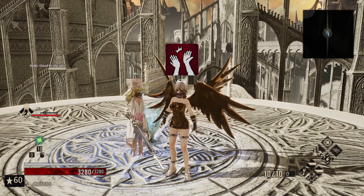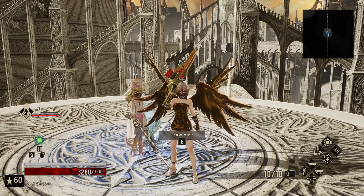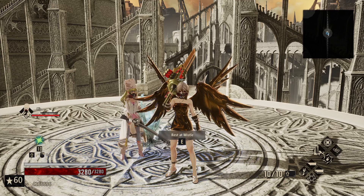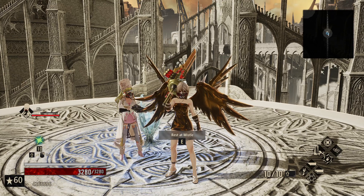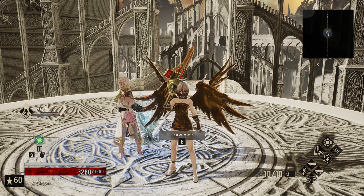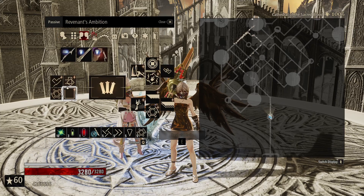Hello, good to see you all. Revenants, welcome back to Code Vein in the Road to 100. Today I was torn between a couple of builds, and since the cathedral is kind of broken up into three parts, I think what I'll do is run one build for the first third until we get to the berserker's missile, then run the second third, and then the last third with three different builds. Since these are kind of power builds, I figured this would be fun to show a couple of them that can pretty much help you destroy the lost here in the cathedral.